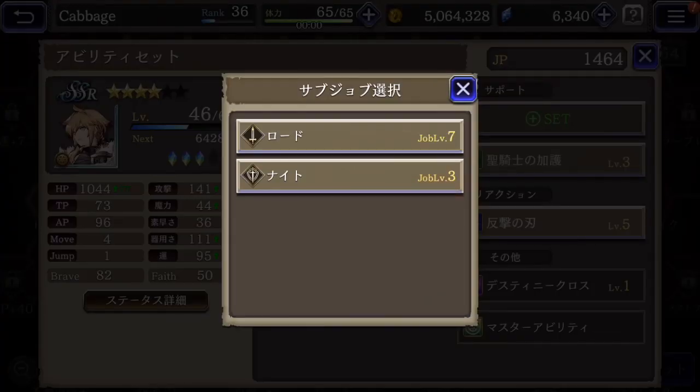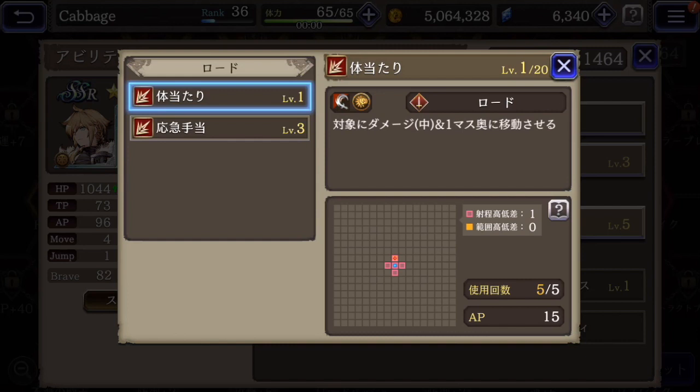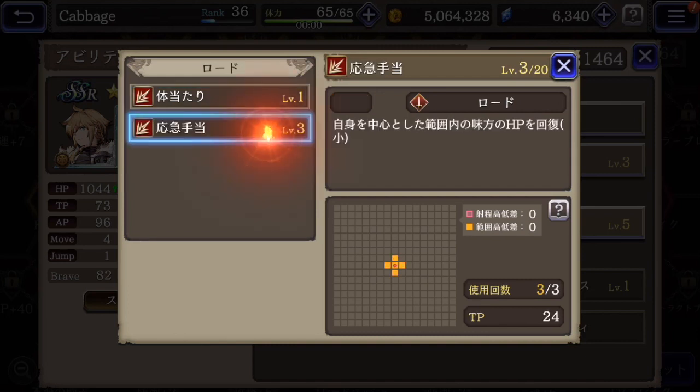I have Mont at four stars, so I have access to all three of his jobs. If we look at the Lord sub skills, here's Tackle — maybe it'll toss back a guy. And then this is also a heal, but he can also heal teammates around him.